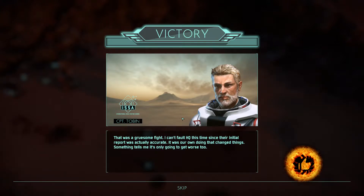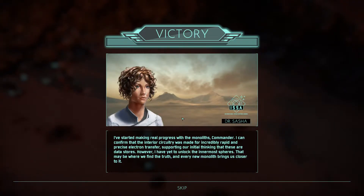Gruesome fight. I can't fault HQ this time since their initial report was accurate — it was our own doing that changed things. Something tells me it's only gonna get worse too. I've started making real progress with the monolith, commander. The interior circuitry was made for incredibly rapid and precise electron transfer, supporting our initial thinking that these are data stores. However, I have yet to unlock the innermost spheres — that may be where we find the truth.